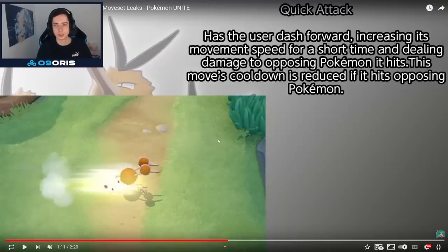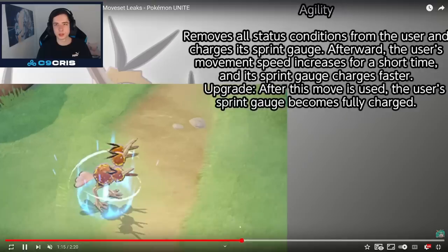Quick Attack has the user dash forward, increasing its move speed for a short time and dealing damage to opposing Pokémon. This move's cooldown is reduced if it hits opposing Pokémon — pretty straightforward. Agility removes all status conditions from the user and charges its sprint gauge. Afterwards, the user's move speed is increased for a short time and its sprint gauge charges faster. On upgrade, after this move is used, the user's sprint gauge becomes fully charged. Agility sounds pretty good.